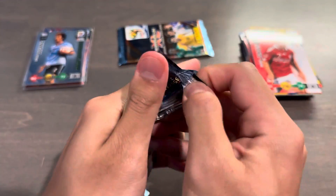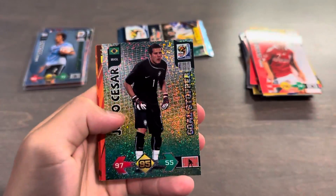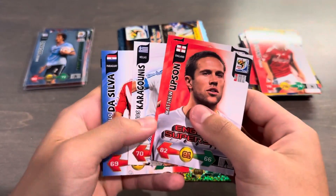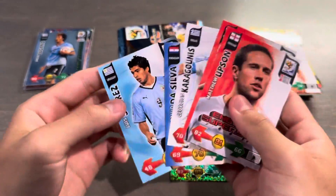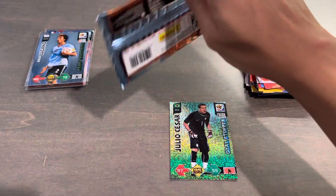We got two packs to go. Let's see what we can get here. Our first goal stopper: Julio Cesar, gorgeous-looking card with the Brazil colors in the back. And then Upson, Kier, Karagunas, Da Silva, and Luis Suarez, who a couple weeks ago played his final game for the Uruguay national team.